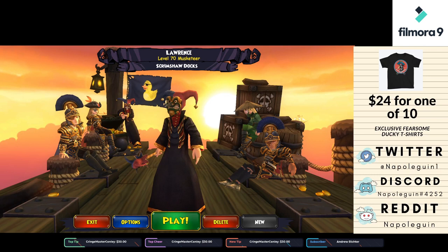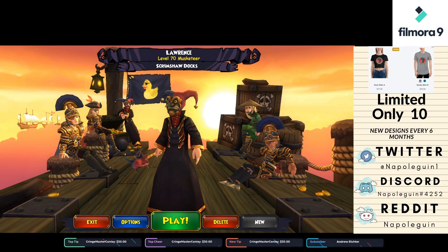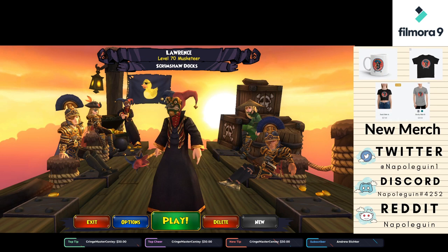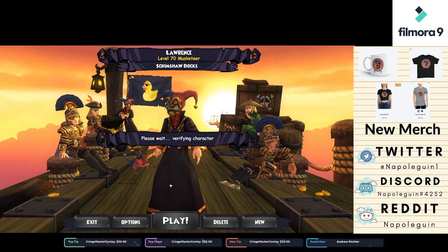Quack-a-doodle-doo, what is up fellow birds of the spiral? It is your friend and pal Fearsome here with the continuation of the companion guide series, where in this particular episode I will be discussing the companion Chantel Livingston, who all musketeers can get from their class trainer and who many say is the best companion in the entire game. For my part, I am also inclined to think that, so let us go ahead and talk about her.